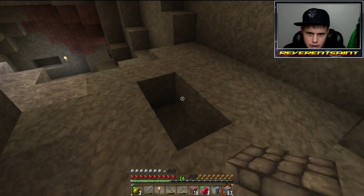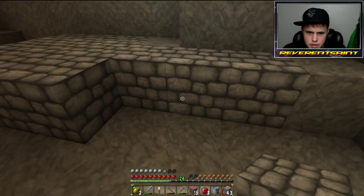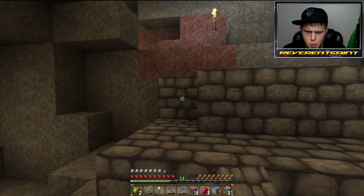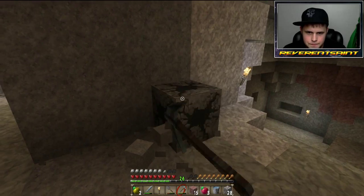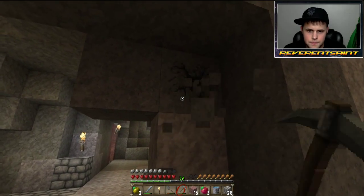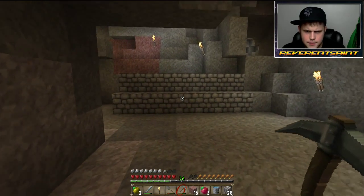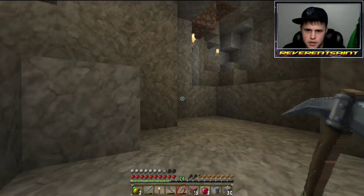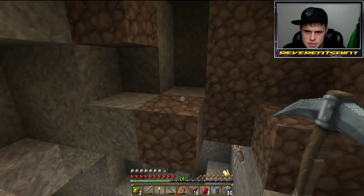We come from that way — I know exactly where we're at now, which is good. I'm gonna make like a nice staircase here, freaking plain as day obvious that this is the way we have to go. I'm gonna knock this wall out — we're gonna have to go back and make more iron pickaxes anyway, so that's obviously a given. Knock this wall out and we're gonna head back, straighten everything out.